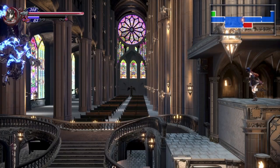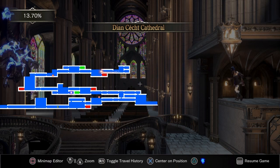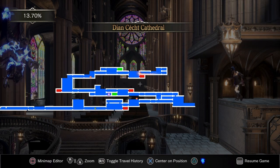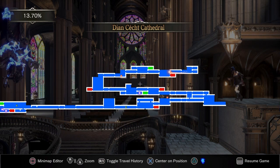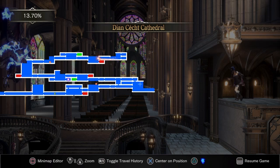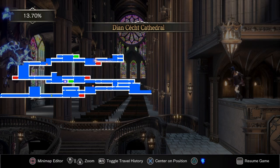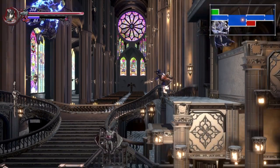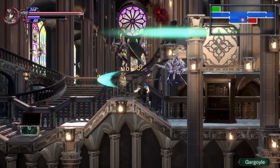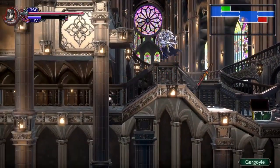Now we're actually going to backtrack all the way to the garden. Basically, you're going to just head down this area right here and it'll lead back to the previous boss, and then you can backtrack to the Garden of Sorrow. I'm going to see you once we're back here in this big room, just to save on time — it shouldn't be too hard for you guys to navigate back to it.